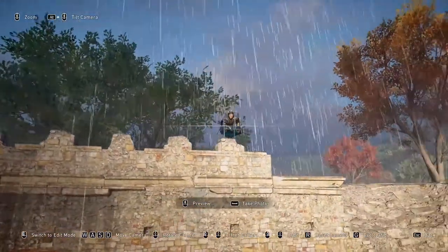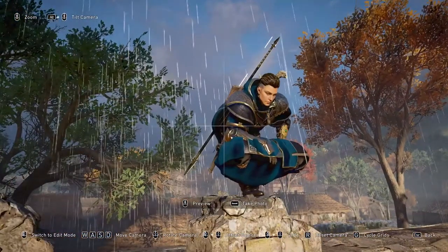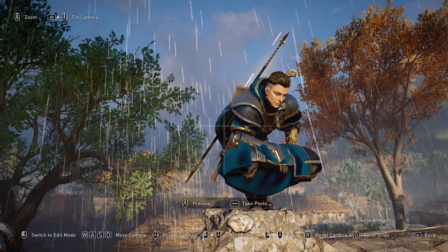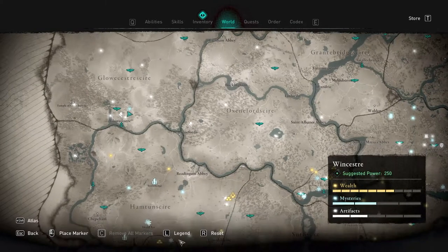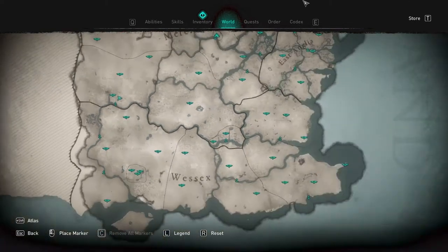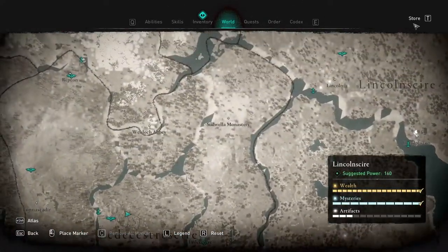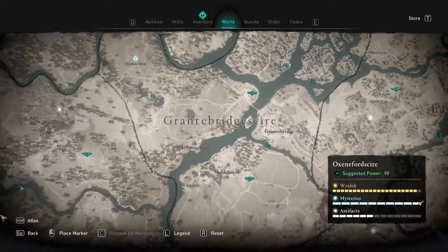Hey guys and welcome back to Assassin's Creed. Today I want to tell you something really stupid that I found out just recently. It's something that's been in the game the entire time that I just noticed after completing pretty much everything — except for Gloucestershire and some blue things I'm still going to collect. I've basically collected everything on the top of the map, except really artifacts because they don't give me anything I'm interested in.